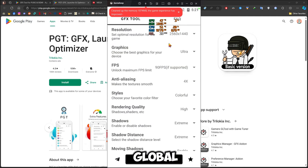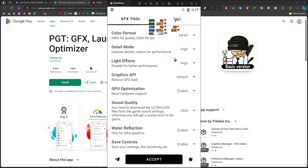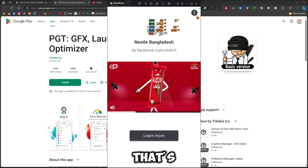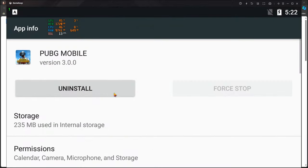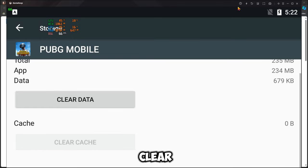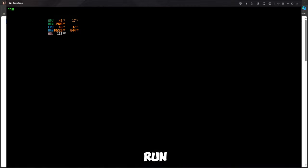You select Global, and select whatever settings you want. This app does not have a premium version built in, but you can unlock premium after making a donation. That's why you gotta watch the ad. They'll tell you to clear data, but you are only going to clear the cache, then you can just run the game.